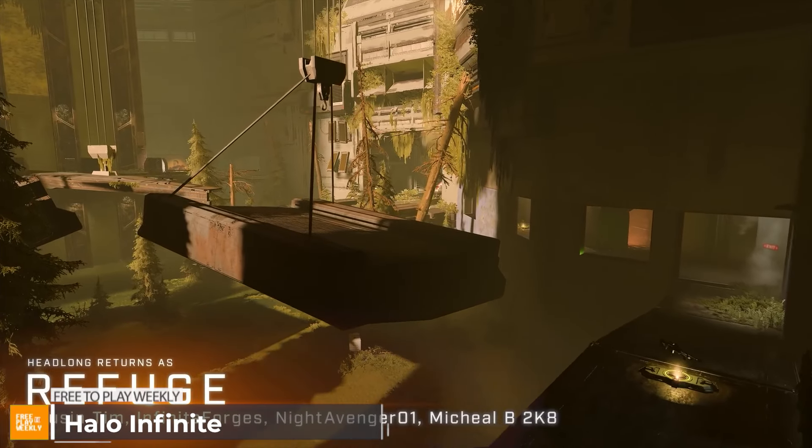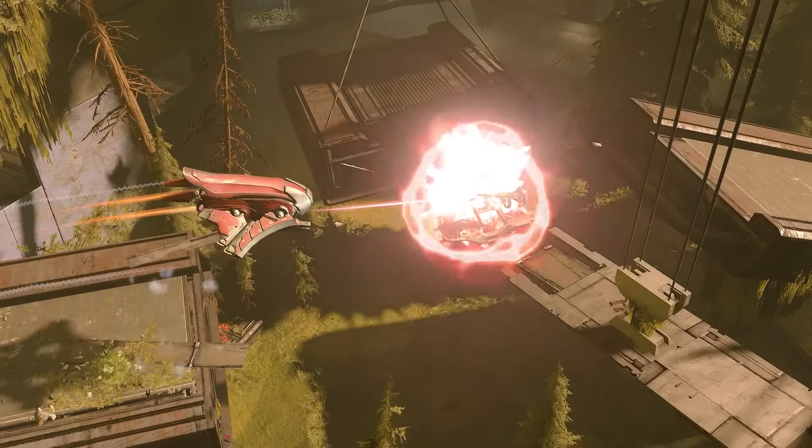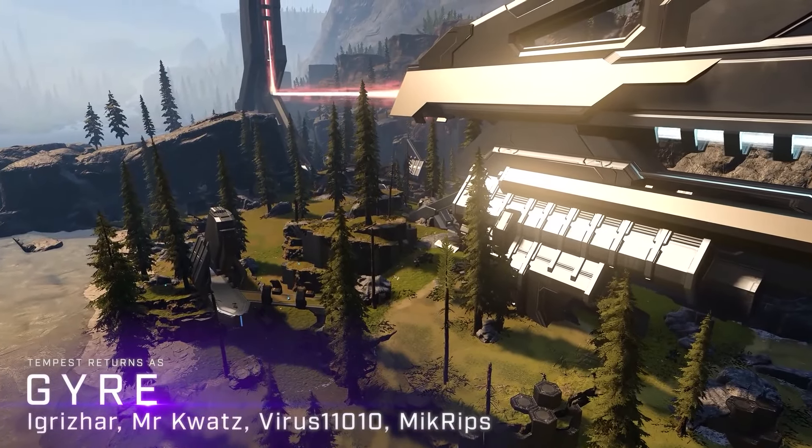Coming in at number 5, the 8v8 squad mode in Halo Infinite is getting some new yet familiar maps added to its rotation. The upcoming batch of brand new maps will be a walk down memory lane for a lot of long-time Halo fans. Predation is being added to Slayer, King of the Hill, and Land Grab game modes, and first appeared in Halo 4's Castle Map Pack.